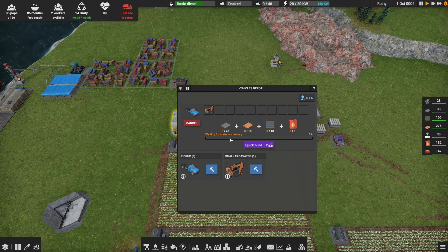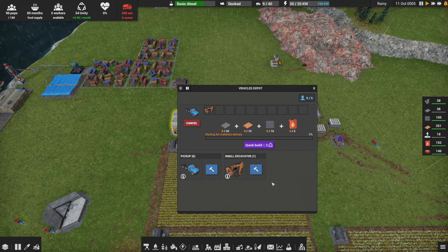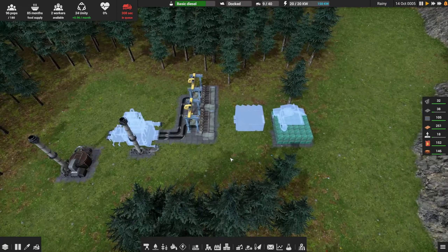We see 'waiting for material delivery.' There's a quick build option that rapidly speeds up construction — missing materials are instantly delivered without waiting. The displayed cost might be higher in case some materials aren't available and need to be acquired for unity, so you can still use unity to create materials out of thin air. I'm not crazy about that mechanic, so I'm going to try to get by without leaning on it if I can help it.